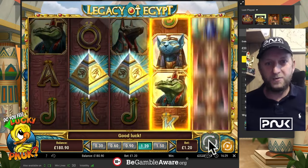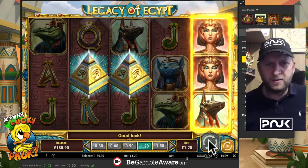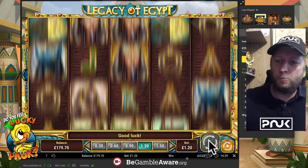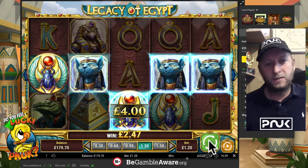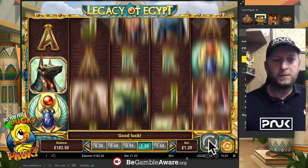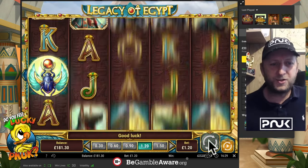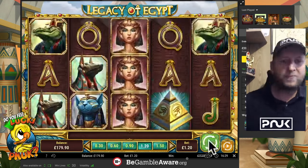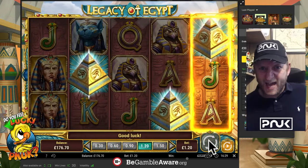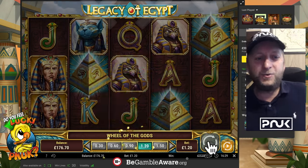Go on, go on, pyramid! Come on pyramid, come on — get out for two, get out for two. No — go on, four quid! The pyramid isn't wild, the scarab thing's wild; pyramid's just the bonus. Go on, go on — yes! Holy crap, six quid as well!